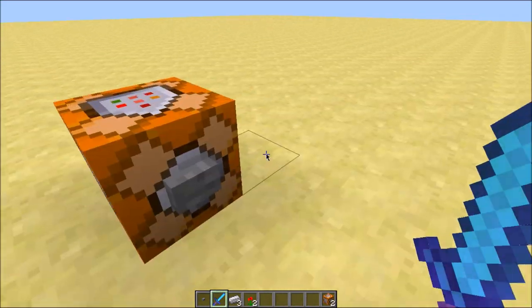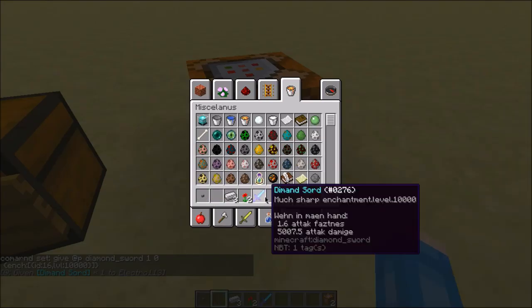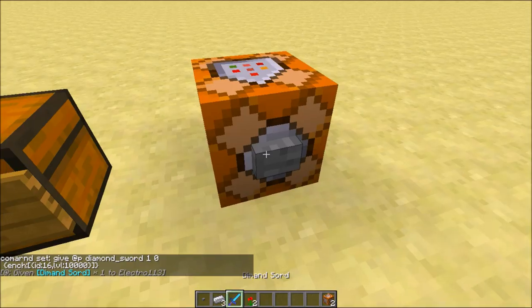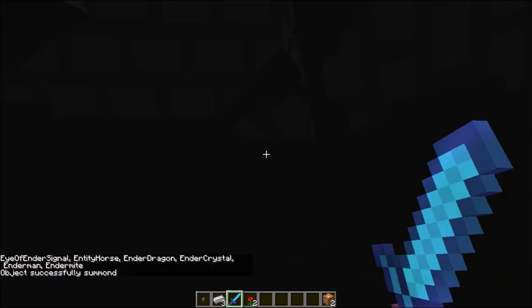Now I'm going to change the level to 10,000. Press done, and as you can see you get the same diamond sword but with 10,000 sharpness enchantment level. To test this, I'm going to summon the mighty ender dragon.